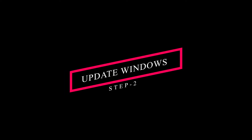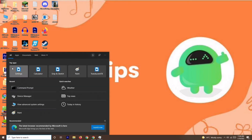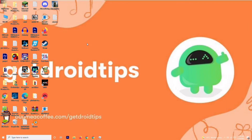If that doesn't work, solution number two is to update your Windows. Go to Settings, then Update and Security, and check for any available updates. If your Windows is already up to date, there's no issue there — just make sure it's updated, then try playing the game again.